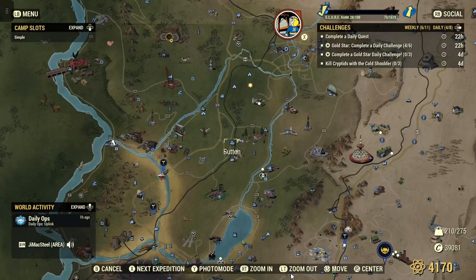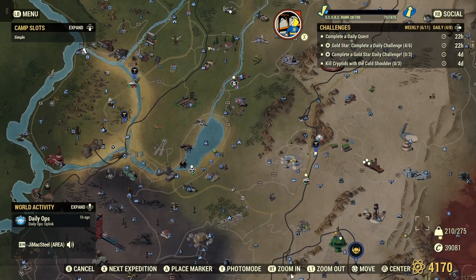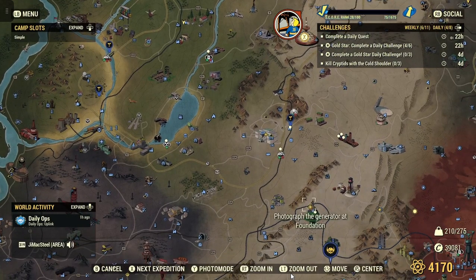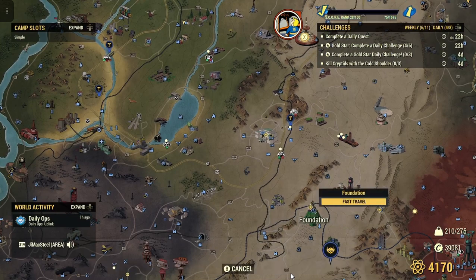Alright, so let's go ahead, go to the map, and we'll head down to Foundation. You'll see there: photograph the generator at Foundation. So let's fast travel over there right now.